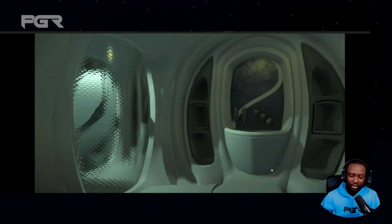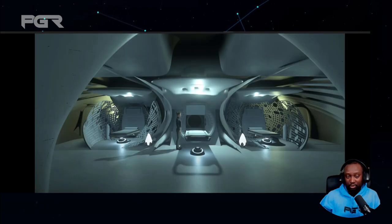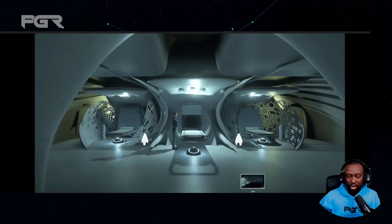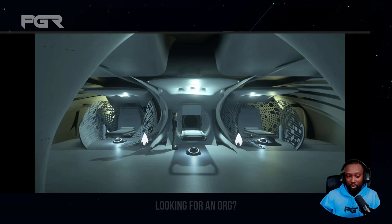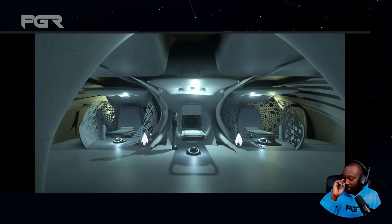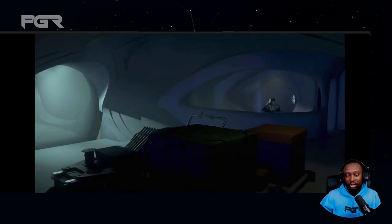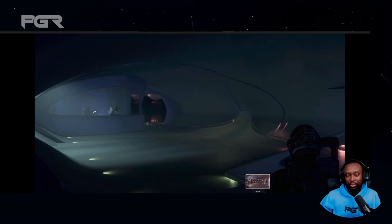The Banu Merchantman is so impressive — honestly thinking about it now, I may have to switch it in for the Carrack. I'm really happy that they're actively working on it finally. They've decided on the full metrics and the habitations are looking great. The fact that they're considering habitations for different races is fantastic. It's a massive ship — literally a capital ship.